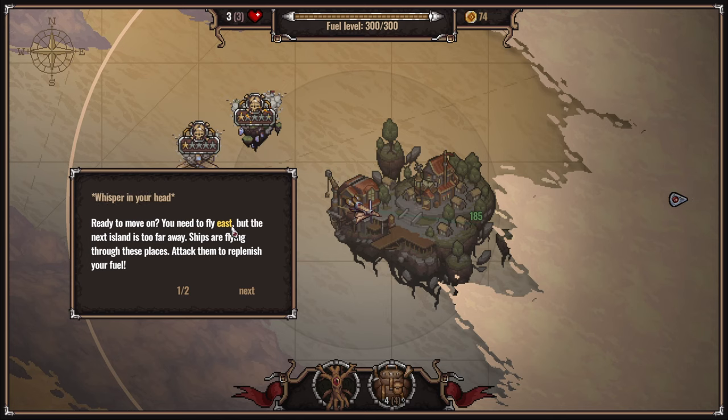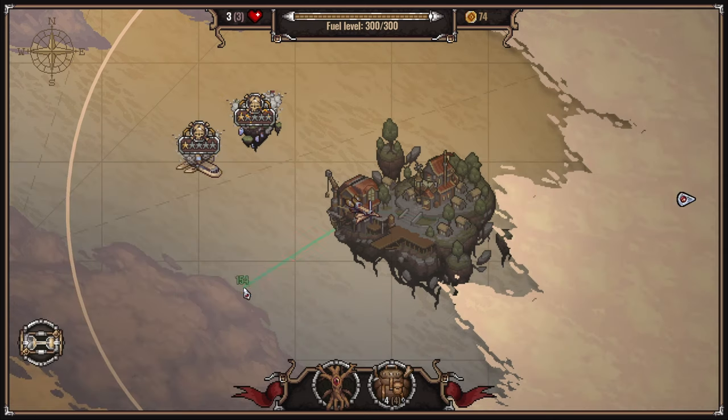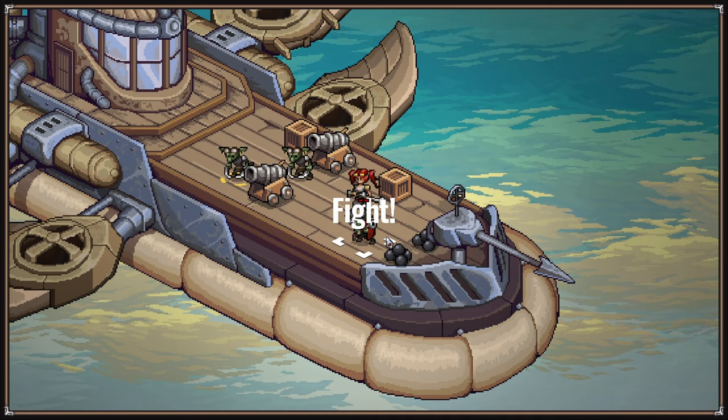Ready to move on? You need to fly east, but the next island is far too far away. Ships are flying through these places - let's take them to replenish your fuel. Fly past the town and press shift to wait for an enemy ship and attack it. Note these ships won't wait for you to attack them, so you'll have to close chase or intercept them. Kind of automatically puts us in there.